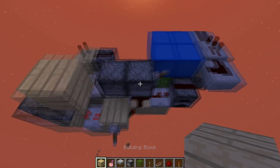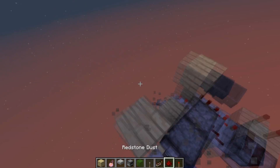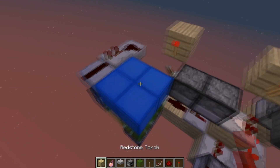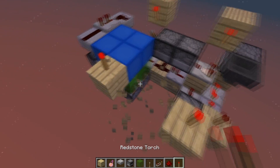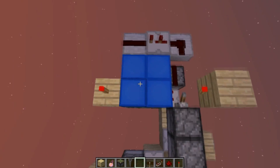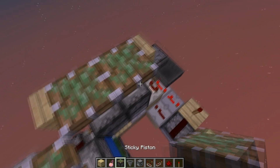For the rest of the design, we're going to put some blocks and redstone torches over here and here. You can also put sticky pistons if you want to.